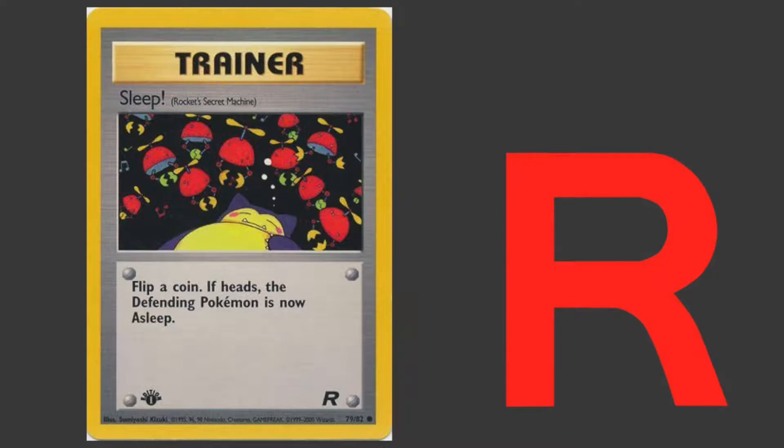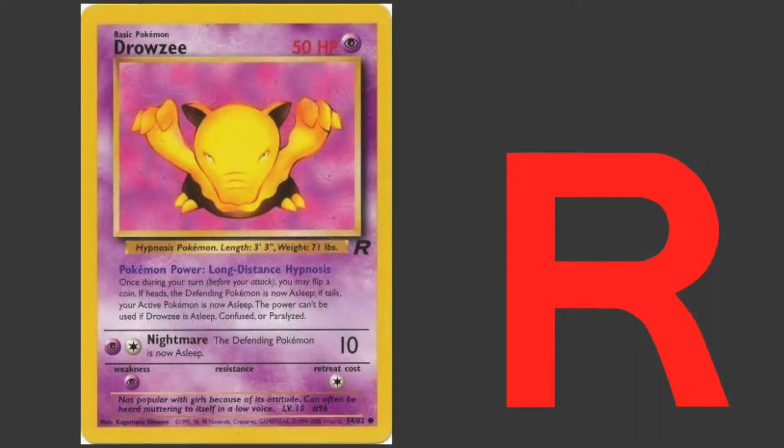One of them was the trainer card Sleep!, because it could automatically put your opponent to sleep off of a coin flip. And then also the Drowsy in this set because of Long Distance Hypnosis.